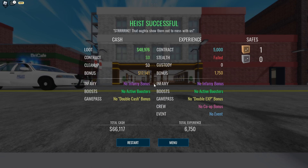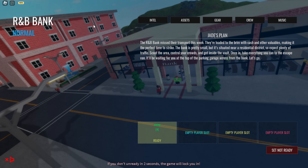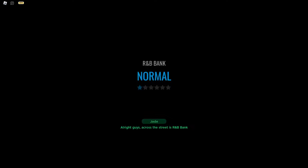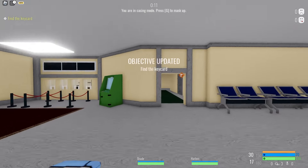We got $66,000 from that, $48,000 of loot, and a bonus of $17,000. We failed the stealth sadly. All right, so now we're gonna be robbing a bank. Hopefully this isn't going to go as terrible as the last one did. I bought a $100,000 oil filter for my pistol so hopefully we can remain stealthy. Let's do this stealth.